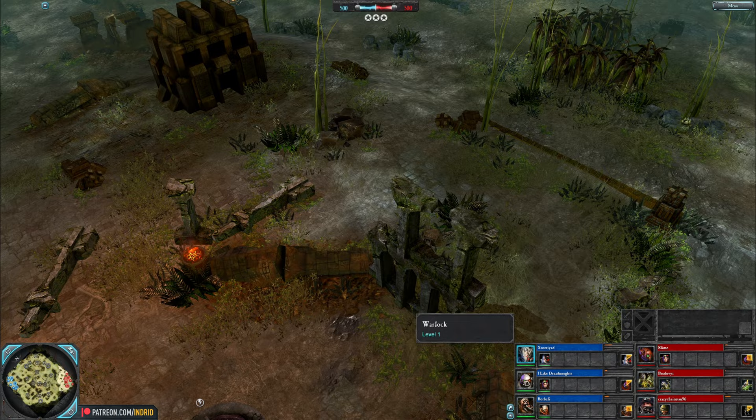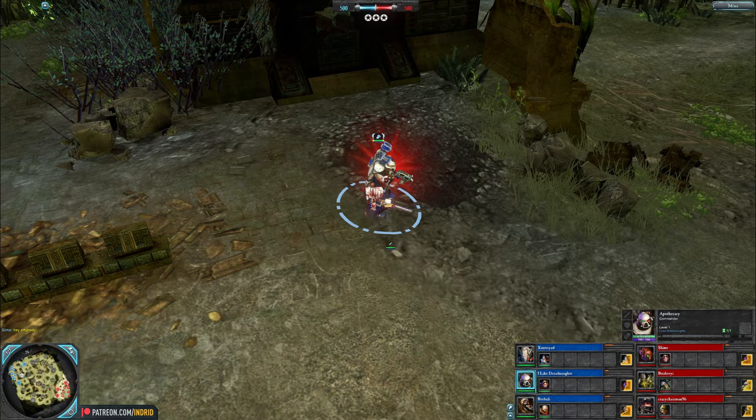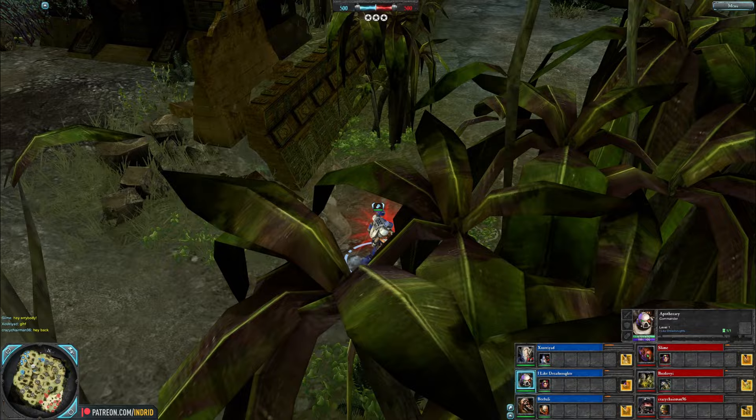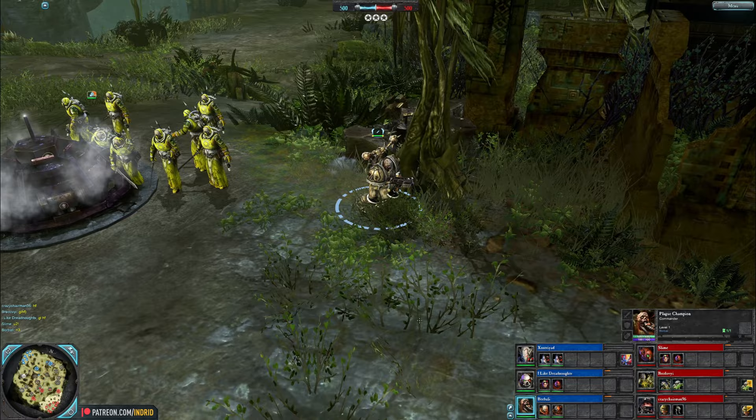Hey people, Nidrat here with a 3v3 on Sycharis Plateau. Blue team: Xostriad with a Warlock, a melee spellcaster that leaps into combat with powerful disruption and support; I Like Dreadnoughts with an Apothecary, a support hero fighting in melee by default, begins with a heal and a passive health regeneration aura; and Borbali with a Plague Champion, starts off with a damage-over-time bolt gun, can get melee weapons, some strong utility, support, and can also repair.